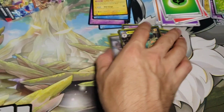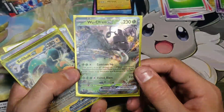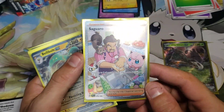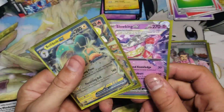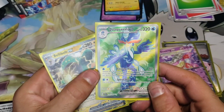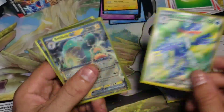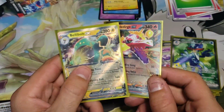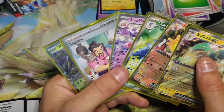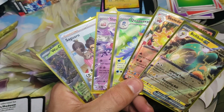Of course that first box gave us the Wushtail EX — very nice card — and then of course the illustration rare, Ceruledge, very nice. This second box was just absolutely crazy — we got the Slowking EX, we got that full art Quaquaval EX, and then we got the Skeledirge EX and the Bellibolt EX, very nice. Well, I hope you guys enjoyed this one as much as I did — this was a ton of fun. Hopefully your Paldea Evolved openings are as crazy as this, and we will see you on the next one, thanks for watching.